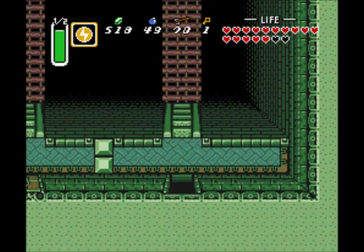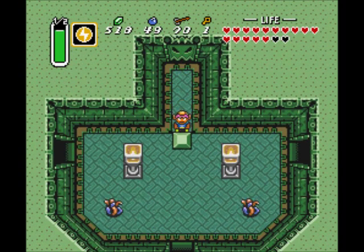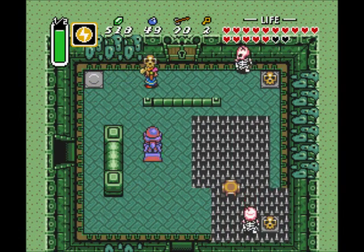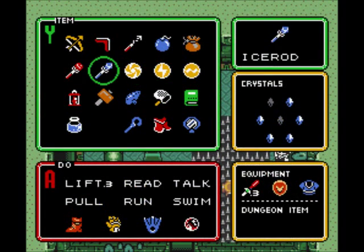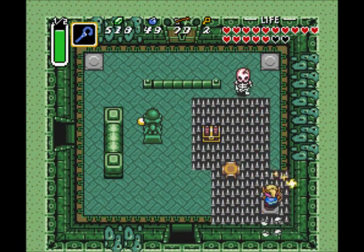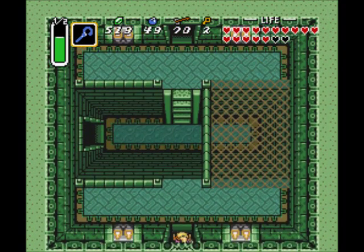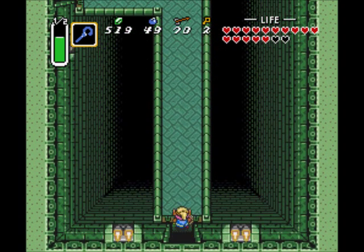Now we'll go back the way we came. We're going to see some screens multiple times in this dungeon, but it's not nearly as bad as the Ice Palace in that regard. In this room we've got some Stalfos to deal with. There's a key over here. I'm going to pull out the Cane of Somaria, walk on the spikes, push that button, and open up this chest for a small key. I can deactivate the staff now so I don't waste my magic. Two keys in the same room — I don't think they ever do that again in this game.